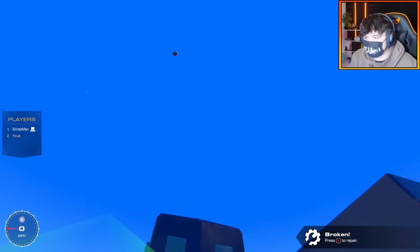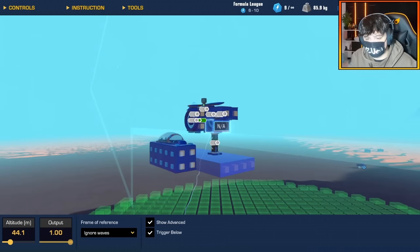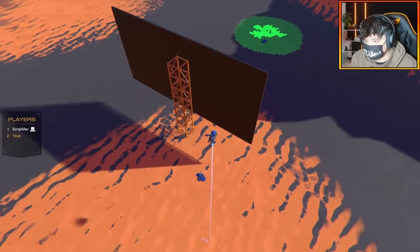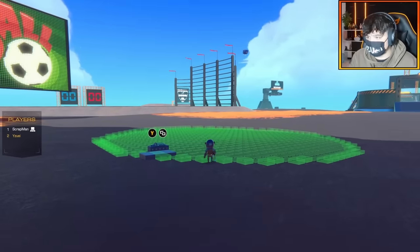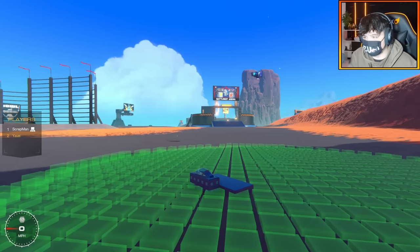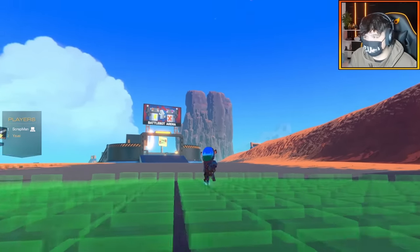Oh my god, it actually worked — we have a little drone flying around! Okay, we definitely need some configuration. I also don't want the drones to be too far from the original base, because if they fly away I'm not very protected. Going with the lowest speed possible on the thruster — deploy — and there it is! That one's not too bad, it's hovering around. We have so many drones in the air right now.